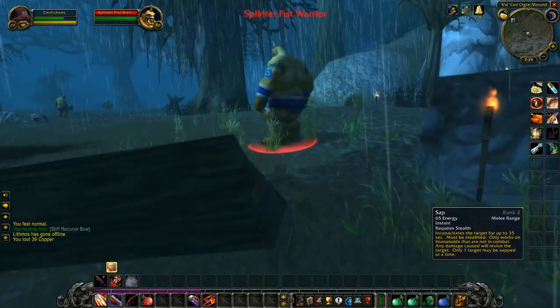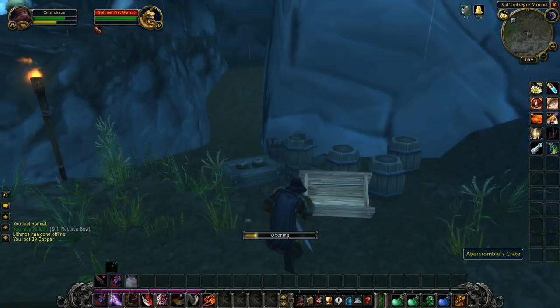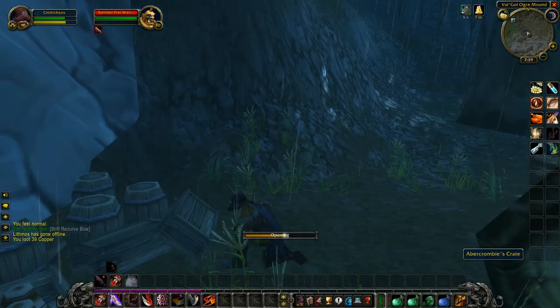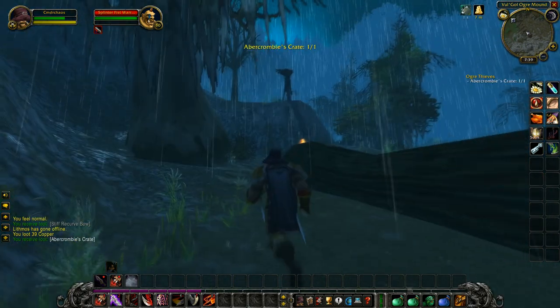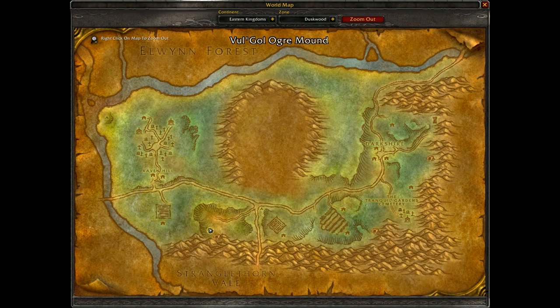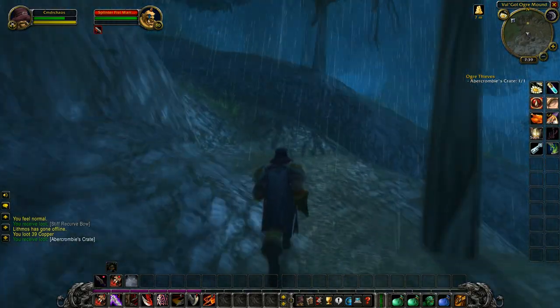The crate's right here. You don't want to open it — just take it and bring it back. It's here on the map, right outside the entrance to the Ogre cave. I hope this helped you out — see you next time.